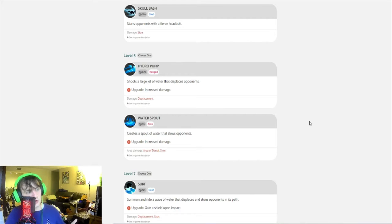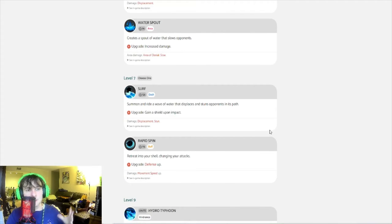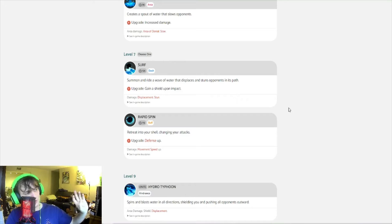If you're going the standard disruption, support, and tanky route — which is what Blastoise was built for — choose Hydro Pump at level five. It shoots a large jet of water that displaces opponents, which is great for separating Pokémon from fights, sniping objectives like Drednaw and Rotom, and team fights. Then at level seven for this defensive/supportive playstyle, you would choose Surf, which summons a wave of water that displaces and stuns opponents — another great displacement move for getting into fights.